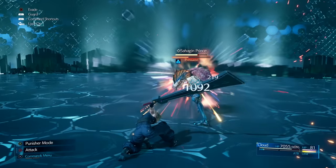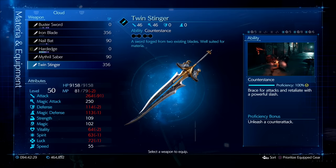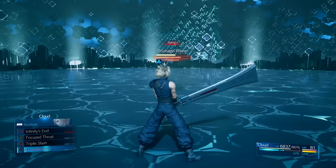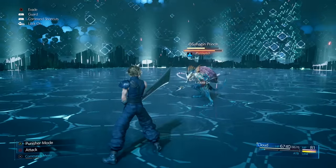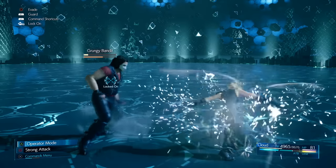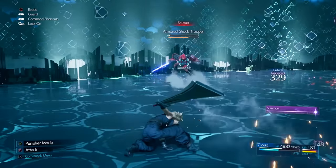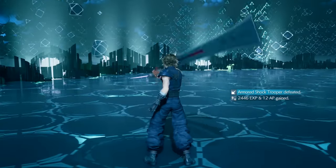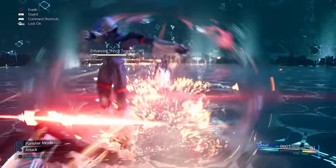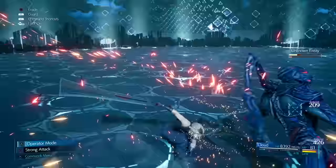The Counter Attack ability is distinct from the regular counter. You learn it from using the Twin Stinger swords obtained in Chapter 17, and unlike the basic counter, it works on melee attacks, ranged attacks, and even spells. It costs one ATB charge, but deals significantly more damage and has a secondary damage explosion that slows down time — one of the most powerful and visually impressive moves in the game, especially on hard difficulty.